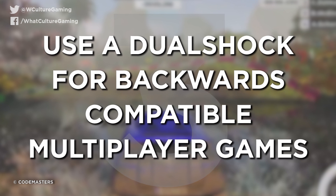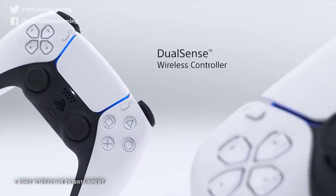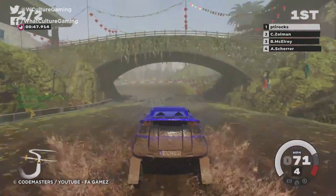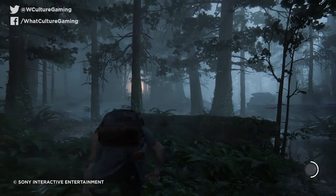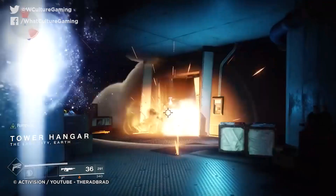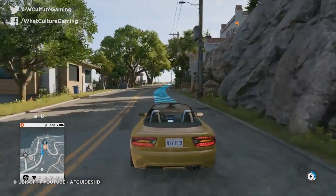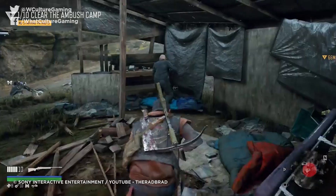Number 3: Use a DualShock for backwards-compatible multiplayer games. Despite Sony heavily promoting the DualSense and thundering forward with messaging around believing in generations, the system does recognize DualShock pads from the PS4. The stickler is that they only work on PS4 games, but this means you can enjoy a variety of boosted PS4 titles through backwards compatibility and they play better than ever. Any DualShock 4 will let you enjoy multiplayer on older titles. Please do enjoy the backwards compatibility — it's been something we've all wanted for years, and the first time a Sony console has been able to do this so easily since the PS2.